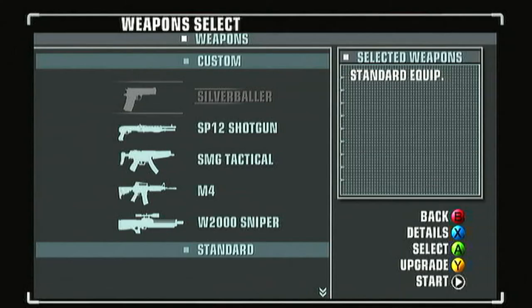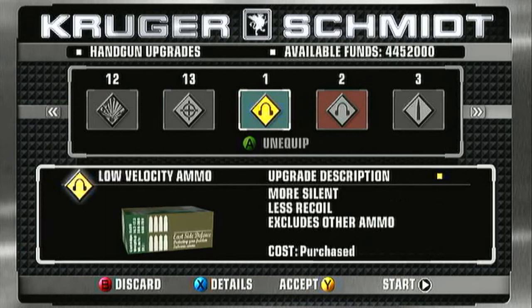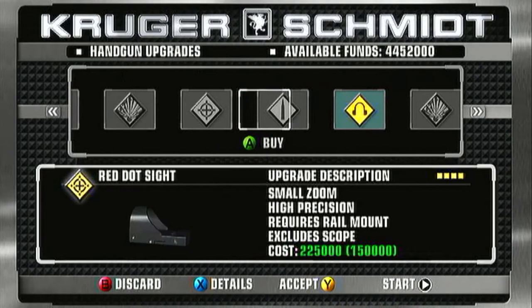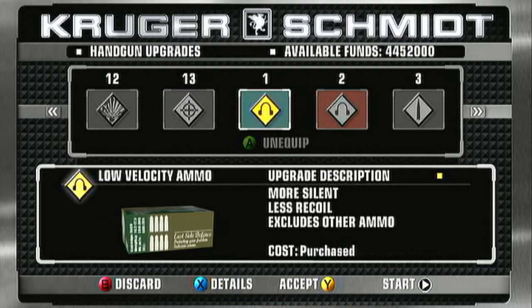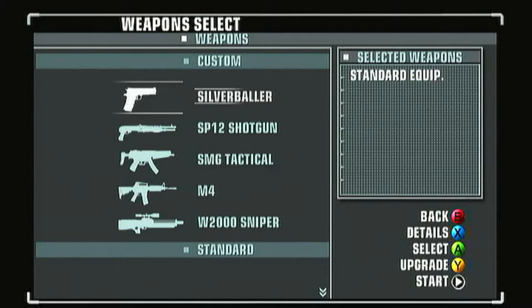We're gonna bring our silver baller this time. We're gonna upgrade it before we do that. There are 13 options to select from. Make sure number 1 is equipped and number 11 is equipped — everything else unequipped. Number 11 is the best silencer. Number 1 makes your bullets even more silenced. After you select those, press Y to accept, then B. Make sure you actually equip it before the mission.